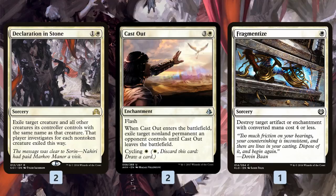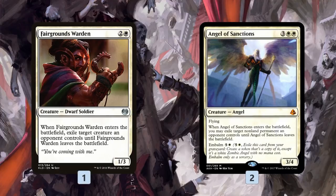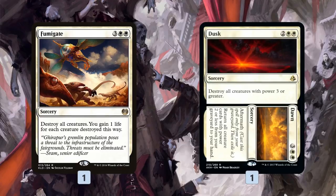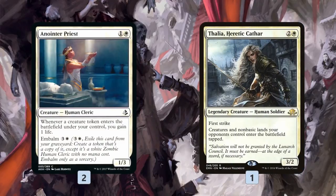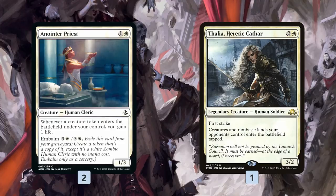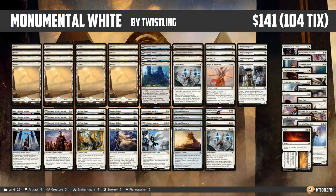In the sideboard we have a bunch more removal: Declaration in Stone, Cast Out, and Fragmentize for Artifacts and Enchantments. Some more creature-based removal, another Fairgrounds Warden, and a couple of Angel of Sanctions. Then we have a Fumigate and another Dusk // Dawn. Fumigate is great at sweeping away the board against aggro decks, and Dusk // Dawn is not only a sweeper but also just so much card advantage — I could imagine bringing it in against controlling decks just for the Dawn effect, even if we're not killing much with Dusk. Anointer Priest helps against aggro by gaining us life, and while we don't have tons of embalmed creatures, Oketra's Monument makes a token every time we cast a creature so we can gain a reasonable amount of life. Finally, Thalia, Heretic Cathar keeps our opponent from playing their blockers untapped so we can get in another big swing, and Gideon gives us another resilient threat for control decks. And that is Monumental White for Standard.